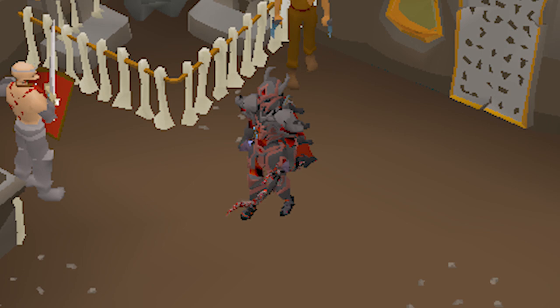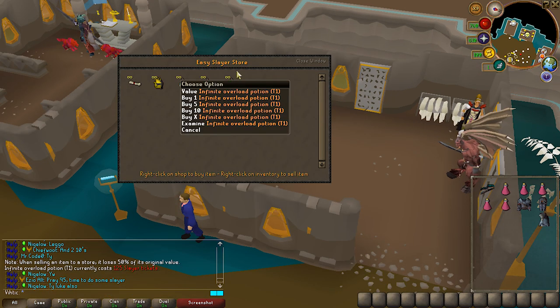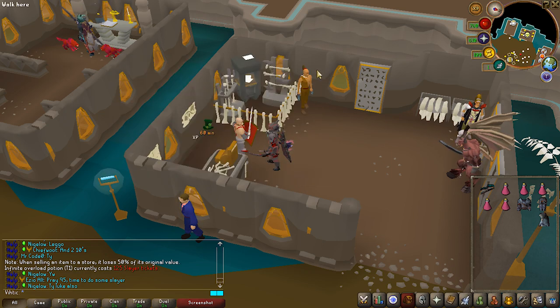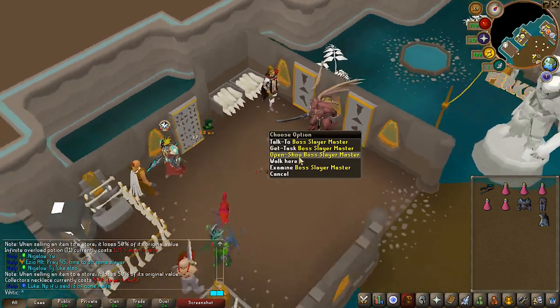It is time to start Slayer as soon as possible because there are a lot of OP upgrades we're gonna be getting from this. There is a certain order I highly recommend you buy these items in. The very first thing you want to buy is an infinite Overload tier 1 potion for 125 Slayer tickets. Then go ahead and buy the level 1 collector's necklace for 500 tickets.